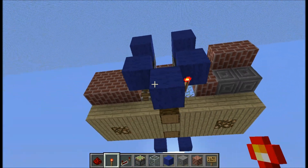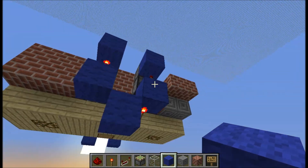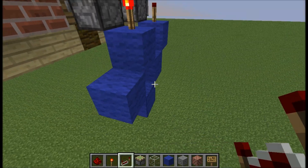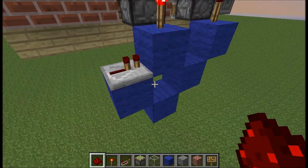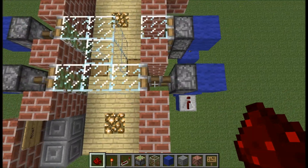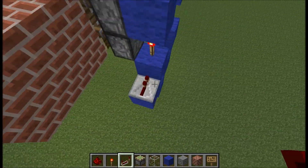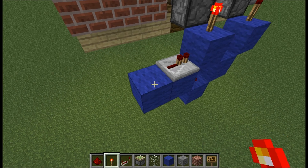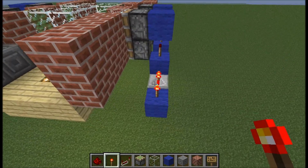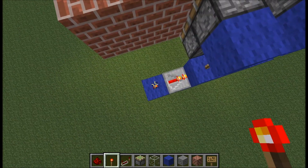You place a block underneath there and a torch at the side of this block. Then two blocks there and there, with a repeater here and redstone wire here. So now you can see that one is retracted and that one is pushed out. When you activate this, it's going to be the other way around with almost no delay between them. The only delay is a one tick because of this torch.